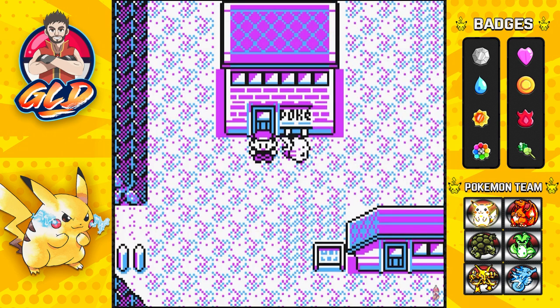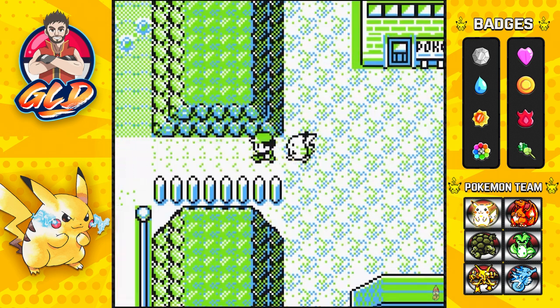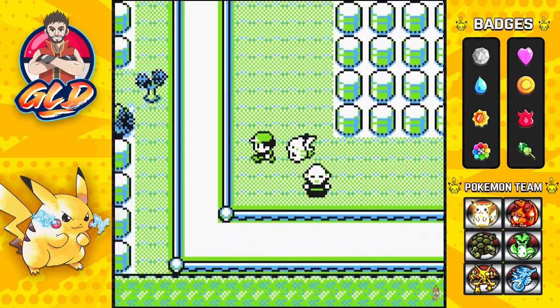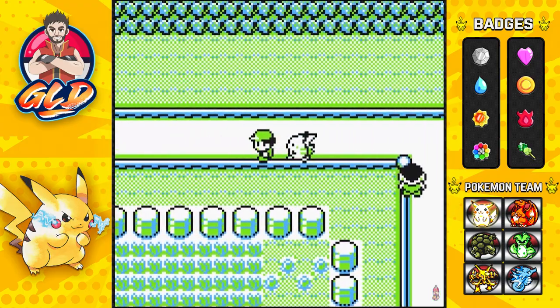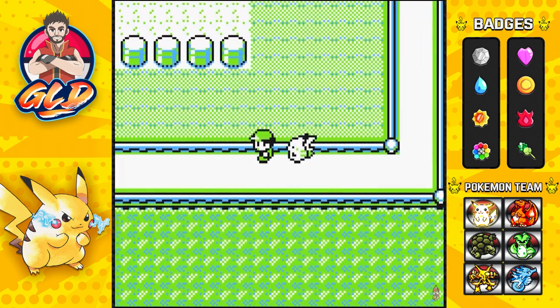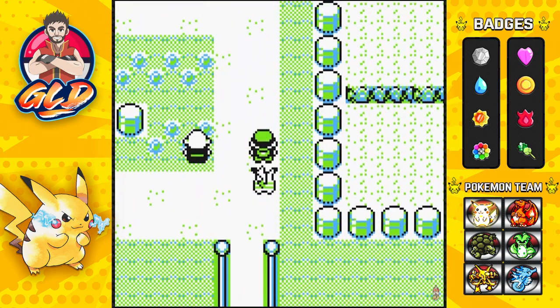First things first: make sure to faint your Pokemon over in Lavender Town to make it easy. Then go straight to this route and find the Gambler or the Super Nerd next to the underground path to Saffron City. That is exactly what we're going to be doing. It doesn't really matter which trainer is which — you just need to make sure you have either of those Pokemon trainers still active for battle.